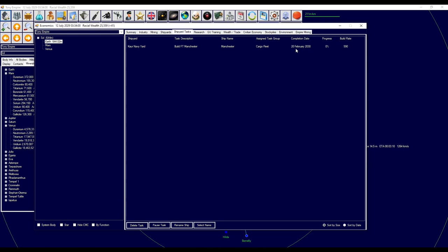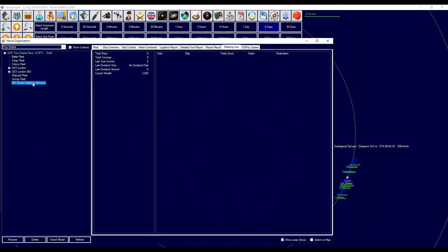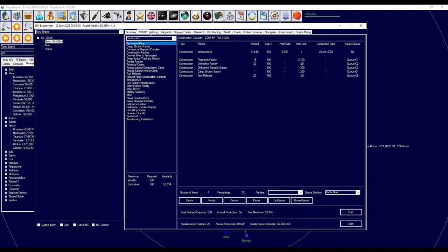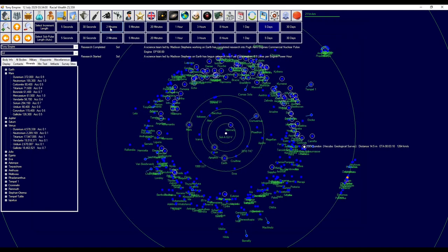How long is that going to take? Until the 20th — not too long actually, not too long at all. I think we can pretty much just move around until this is done. Do we have any commercial ships up and running yet? We do — we have own ship and services. So what I'm going to do — because I do want to colonise Mars, but we don't actually have any infrastructure built yet. Are we building? We're building. How much do you have? 55.